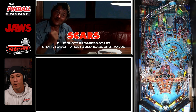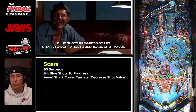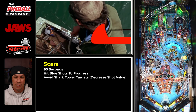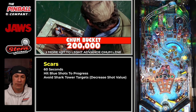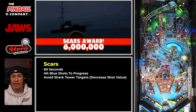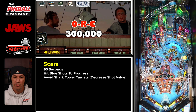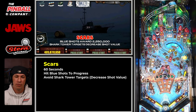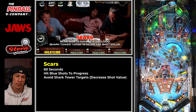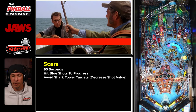Now we're in scars — a really fun, sharpshooter mode. You want to avoid the shark tower targets because that decreases the value of the blue shots. If you can hit the blue shots without doing that, you'll remain at a higher point level. That's what I'm trying to do — and then I mess it up right there, and you see it go from six down to two, five, zero quickly. Good example of that happening.